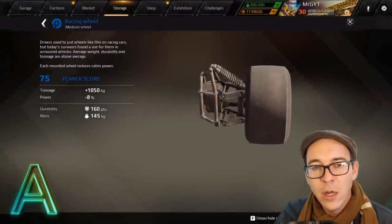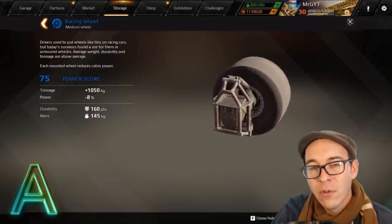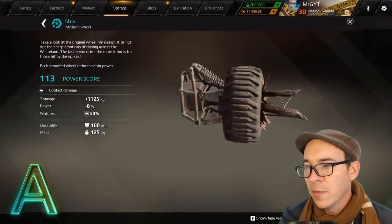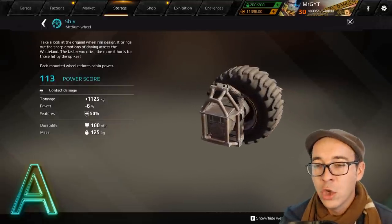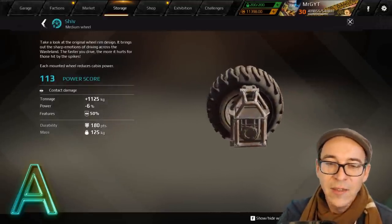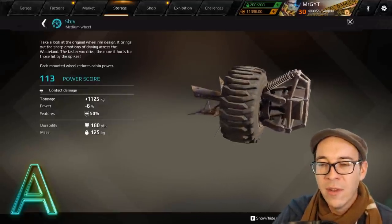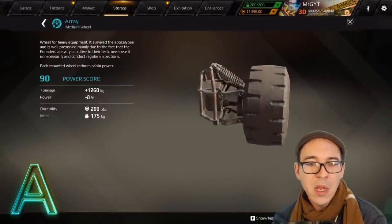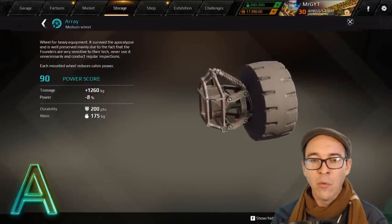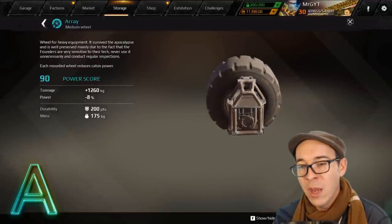The racing wheel is A-tier — good tonnage, low power reduction, great size for building, a solid all-rounder for speedy builds. The shiv wheel is good-sized, has resistance to melee damage, and also deals melee damage itself — a really good wheel. The array is a medium wheel with lots of tonnage, great durability, cool military styling, and only an eight percent power reduction.